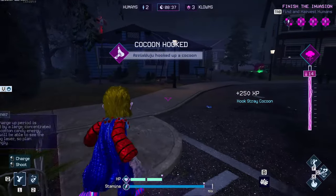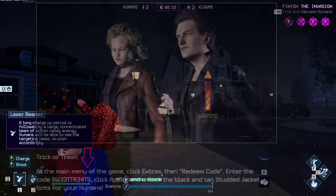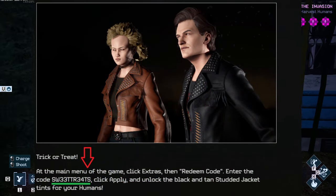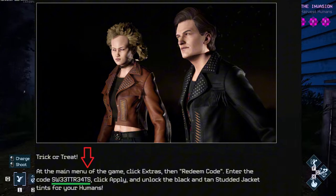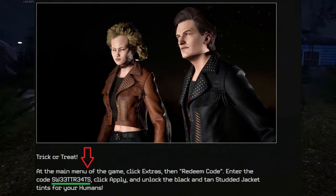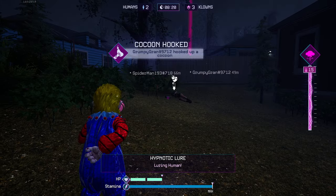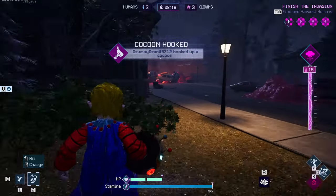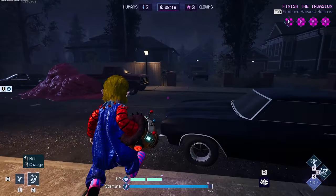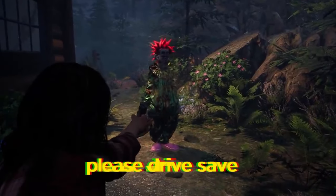Let's talk about the free cosmetic for the human classes. For this skin, it's going to be a black and tan studded jacket for humans. All you have to do to get this skin is type in the characters on the screen — and for those of you that may be driving, that code is SW33TTR34TS. And if you are driving, watching, or listening to my videos — wow, I appreciate that.